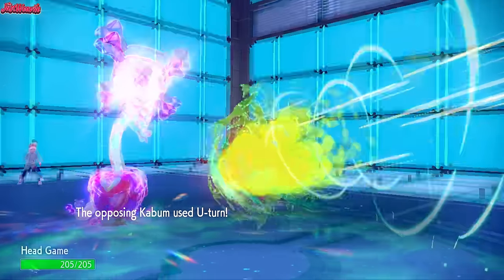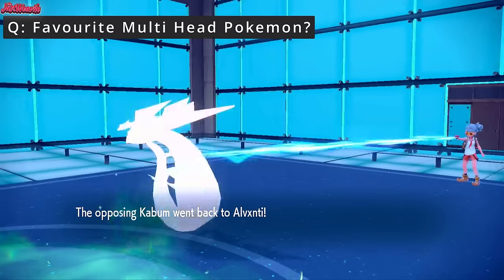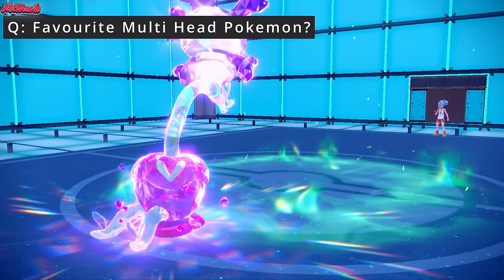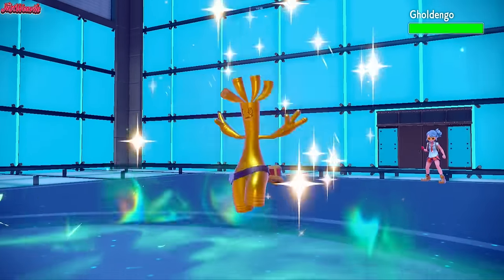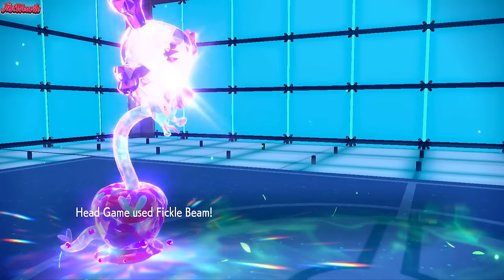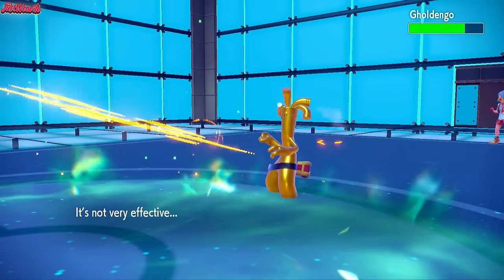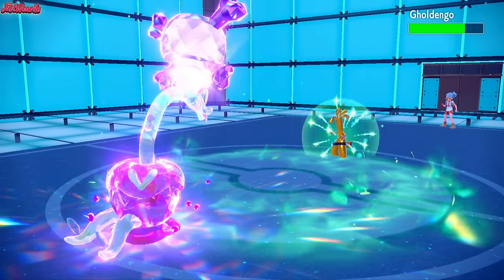Hydrapple comes through and they go for a U-turn, expecting us to do this potentially. Are they going to go into the Gholdengo or the Umbreon maybe? Gholdengo comes in, which is a good switch. If it's holding an Air Balloon — which it is — we can get rid of that Air Balloon right now with a Fickle Beam, which is great, a bit of damage as well. We're Assault Vest, so we can definitely take a hit from this Gholdengo, no problem.